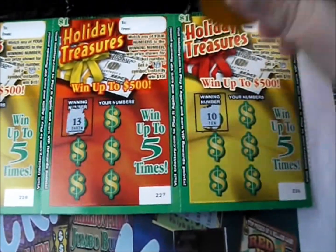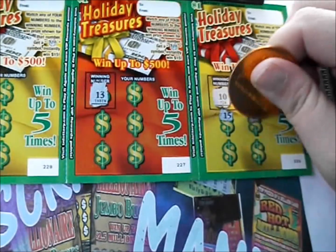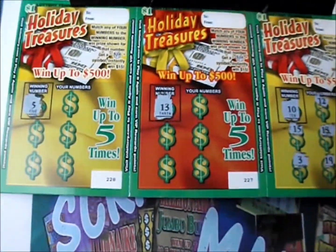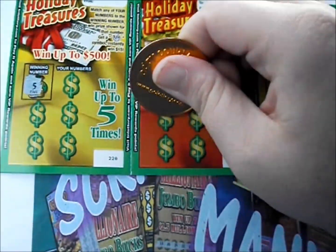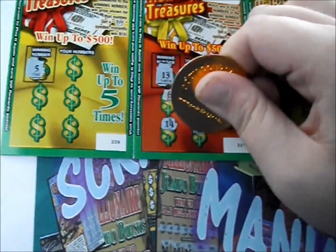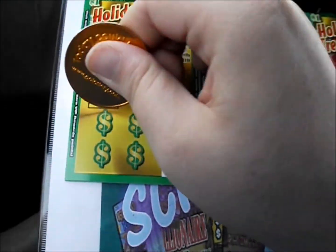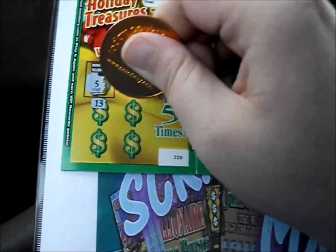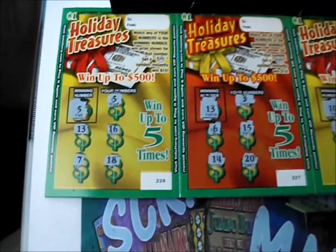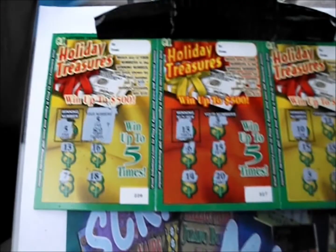We're looking for a number 10 this time around. There's a 12, 15, 13, plain 3, and 19 — nothing there. Next one, we're looking for number 13 again. Got a plain 3 instead, number 6, there's a 15, 14 — nothing there. Number 5 on this particular ticket — right off the bat, we finally got a winner! There's a 13, a 16, a 16, and 18. Just the one 5 at the top. Underneath that 5 is $2. We've got $2 back on this part so far.